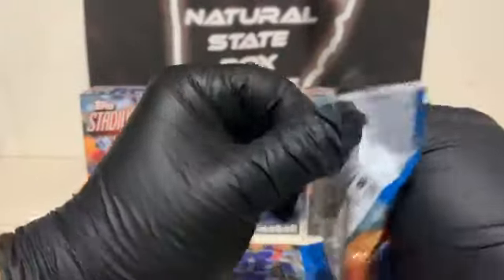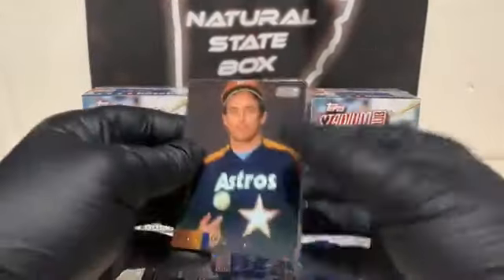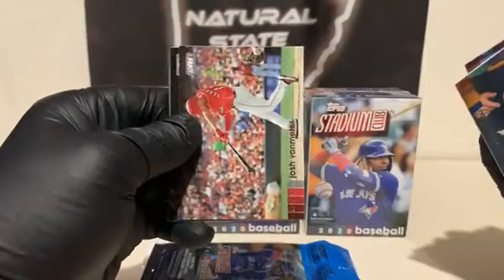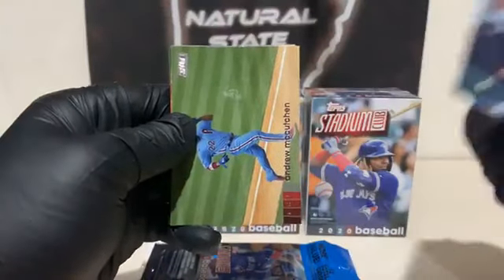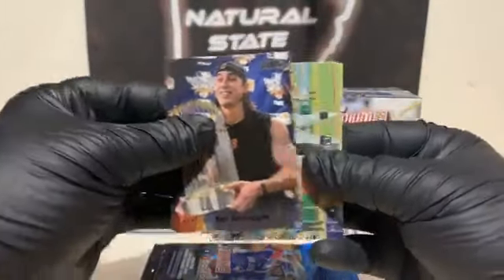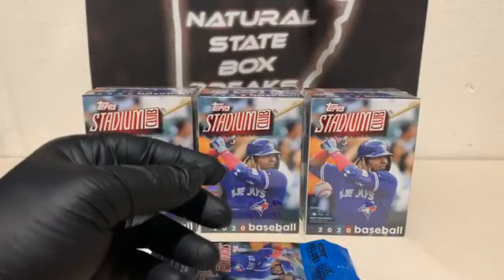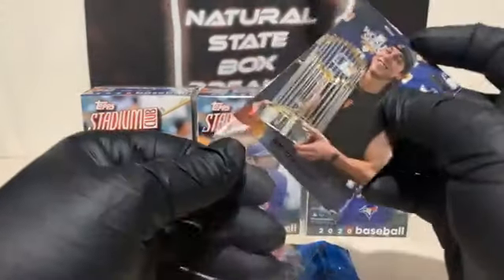Pack number five. Starting off for the Astros, we have a Nolan Ryan and Luis Thorpe. Derek Dietrich for the Cincinnati Reds, Josh Van Meter, Eduardo Escobar for the D-backs, a Gio Urshela for the Yankees, and Andrew McCutcheon. Here's a burn — Jose Altuve for the Cheatin' Astros. We've got a Tim Lincecum — black parallel for the Giants. Christian Yelich base, Mauricio Dubon, and Charlie Blackman. We've got the black parallel of Tim Lincecum — we'll put it in a sleeve for the Giants.